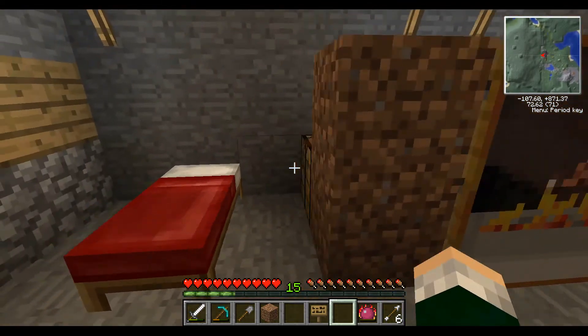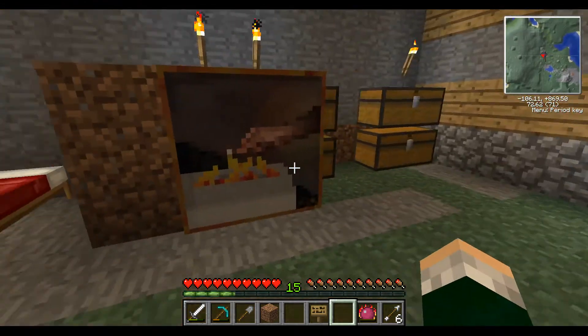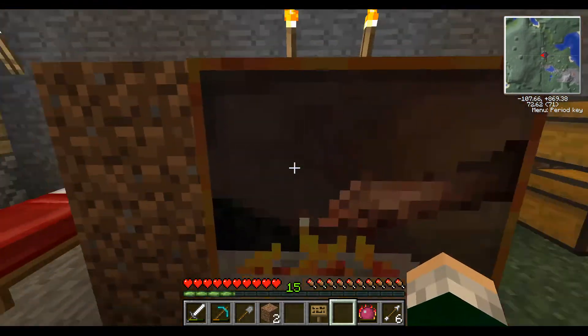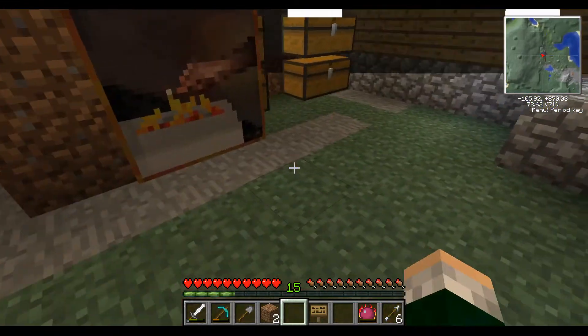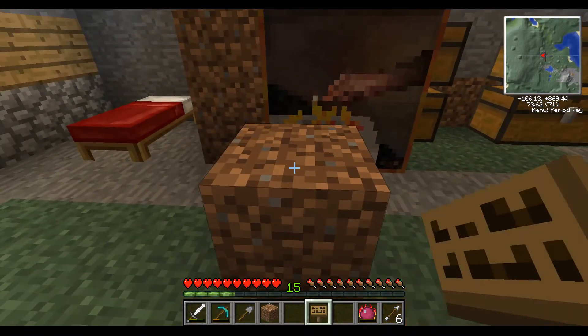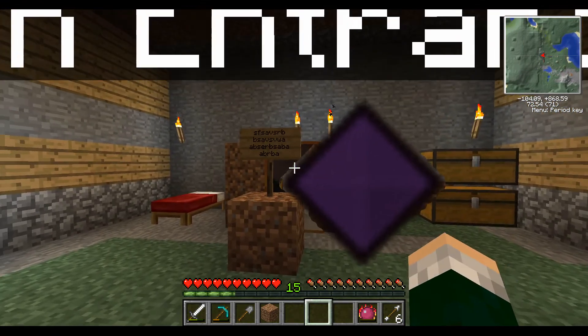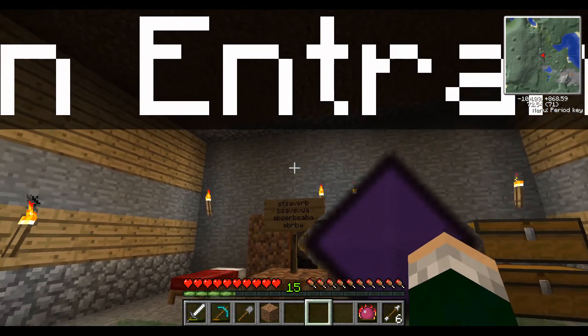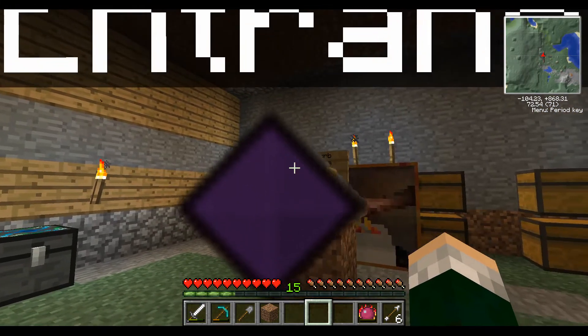Okay, I'm back everybody. Now we're running much smoother — just needed to turn off a couple applications. So, like I was saying, if we break these blocks really quickly and put a door there, that painting's not going anywhere. Now, if you didn't know, you can walk through paintings — I'll just show you by example. You can open this door and, bam, walk right through a painting. And what I noticed that's cool is not only can you walk through paintings, you can also look through them, and you can look through signs even when they say random stuff on them.